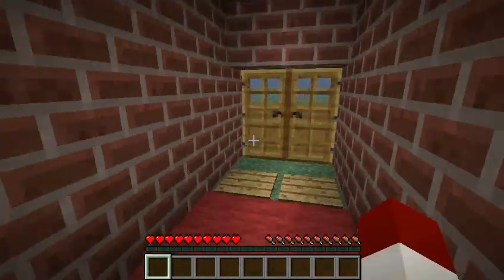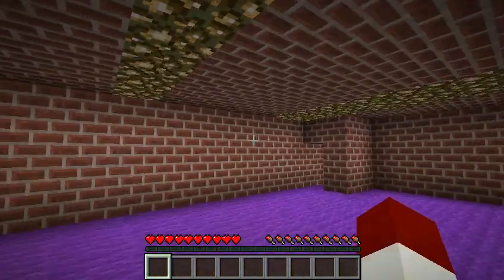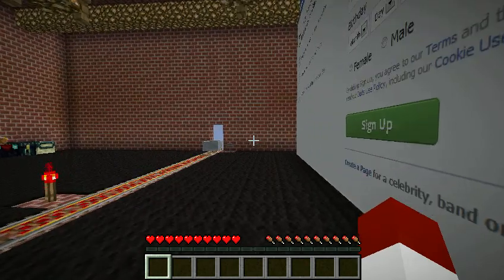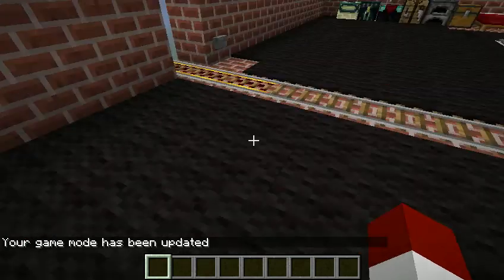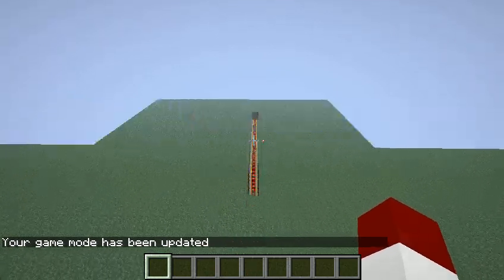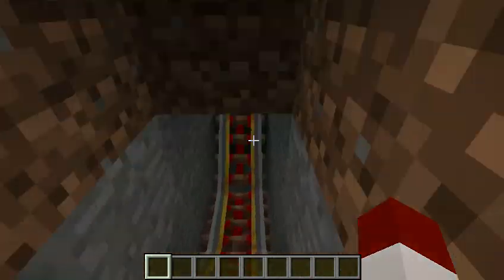I've got some horses, and a farm that's working that I'll show you guys. I'll just fly over there — slash gamemode one, there we go. Flying over here. I don't know what I was doing with the railroads, but you have to go underground to get into the farm.